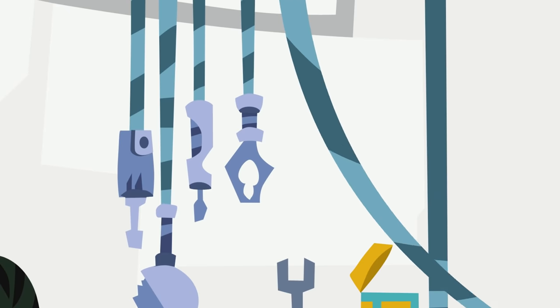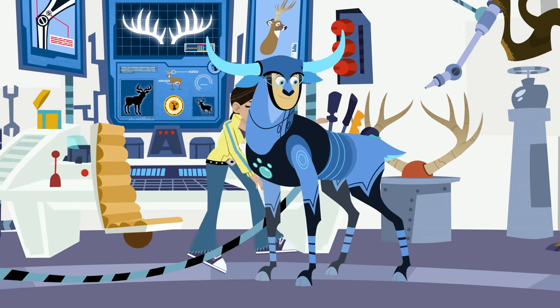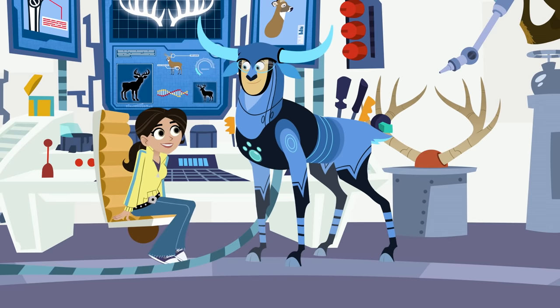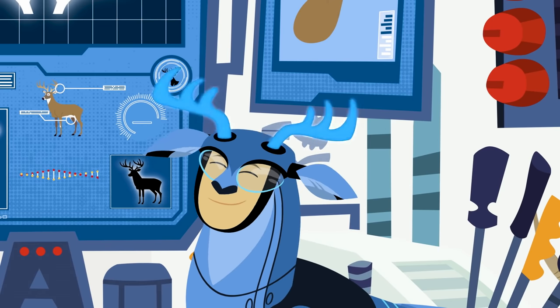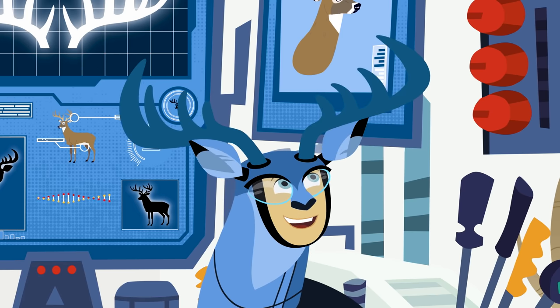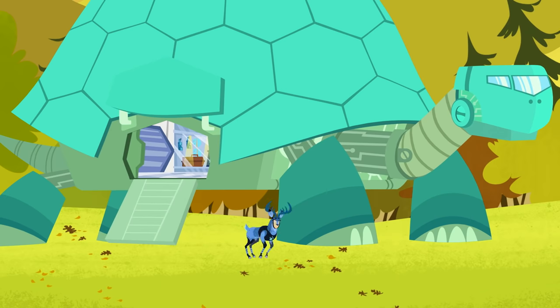On it. I need to download a few adjustments based on the DNA code. Okay, all set. And there — I just need to restart the update. Now that's more like it. An eight-point rack. Cool. I'm out of here. Thanks, Aviva!